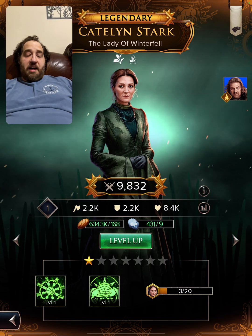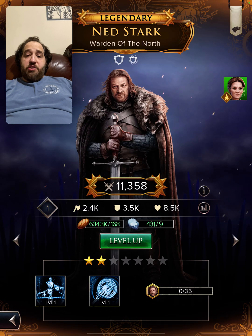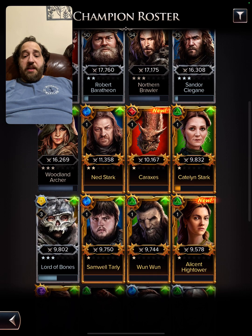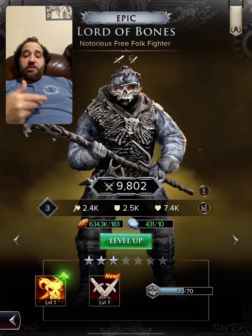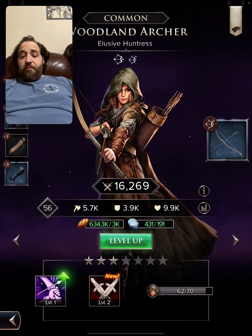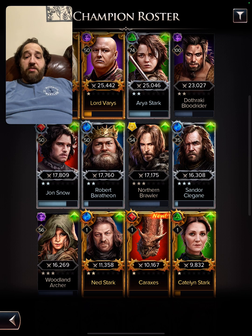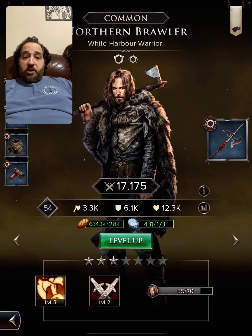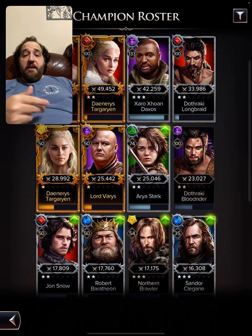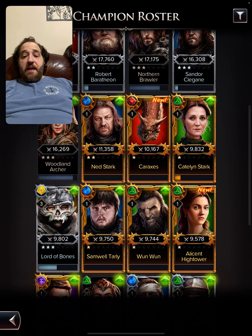I need 17 shards and should be able to get that next time she comes around in the weekly events. I also have a 2-star Ned, so he's going to be with the ice crew. Lord of Bones is definitely going to be with the ice crew too. We're getting closer to 4-stars on Archer, so Archer's definitely going to be viable. Brawler is almost at 4-stars and will be viable as well.